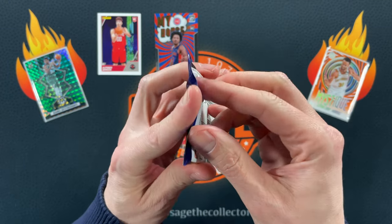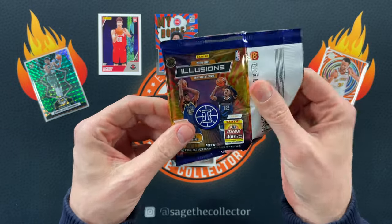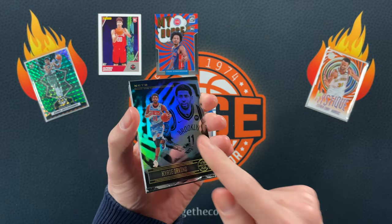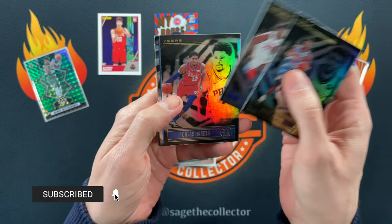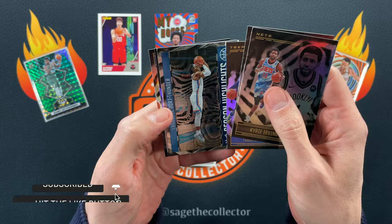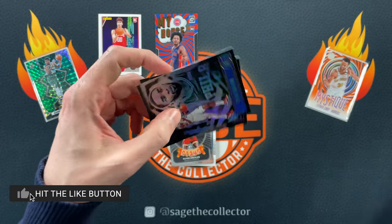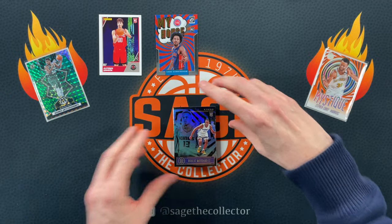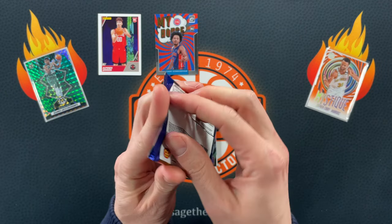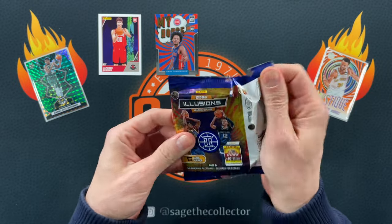We are on to 2020 Illusions, out of a retail box. I don't remember what the retail parallel is but we're about to find out. We got Kyrie, Josh Jackson, Tobias, got Lou Dort, got a Shake and a Robert Woodard. We did not get a parallel on that, still a mystery — let's see if we can pull one out of this pack.